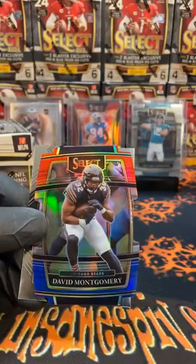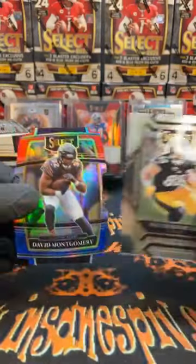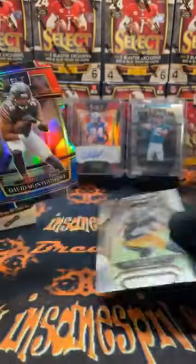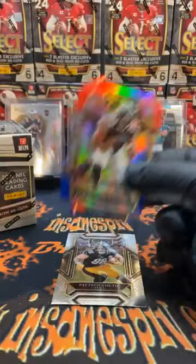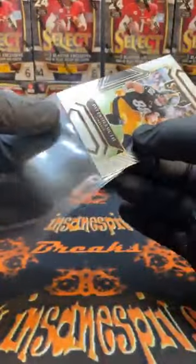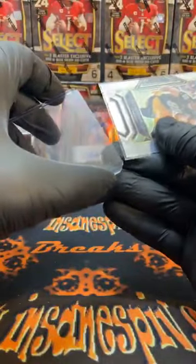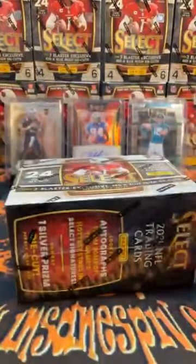Red-blue die cut. Montgomery and rookie on the club level. Fryermuth for the Steelers — so Steelers not too shabby in blaster one. This is a club level Fryermuth for the Steelers — their first rookie of the break. A couple nice die cuts but that's a club level Fryermuth. Blaster two headed your way. We hit three pedestal cards out of that first blaster — let's see if we can keep that going.